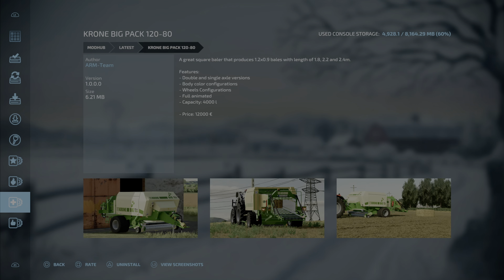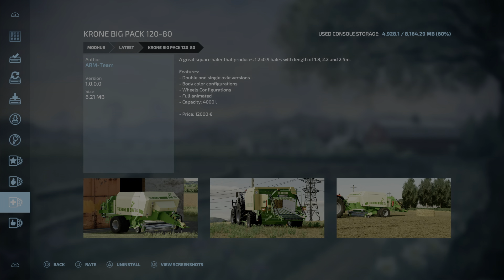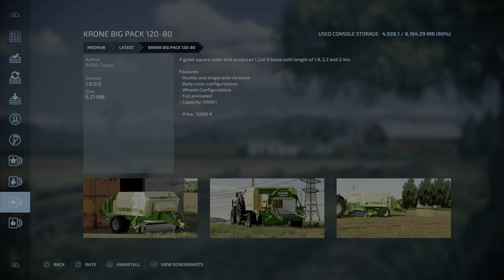Next up is another mod by Arm Team — the Krone Big Pack 120-80, 6.21 megabytes, six slots. A great square baler that produces 1.2 by 0.9 bales, in lengths of 1.8, 2.2, and 2.4 meters. Features double and single axle versions, body color configurations, wheel configurations, fully animated. Capacity 4,000 liters, price 12,000.